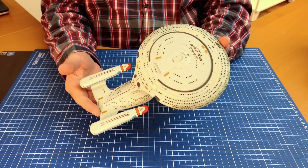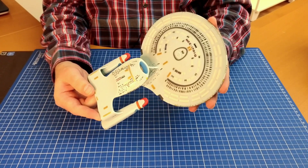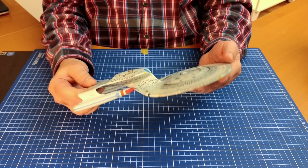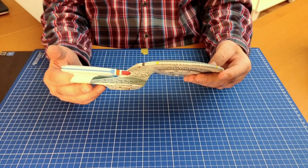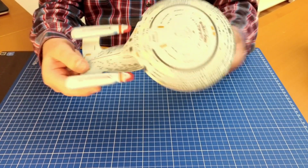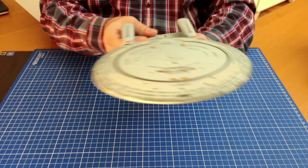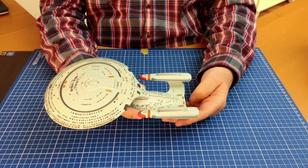That is the Enterprise on this side — let me turn that around and show you that part as well. If you look right there, it shows you how the Enterprise looks. It's a beautiful model, I really love it, and it has been built in 24 days — or 24 parts — in this countdown advent calendar build.